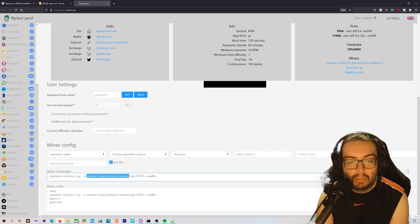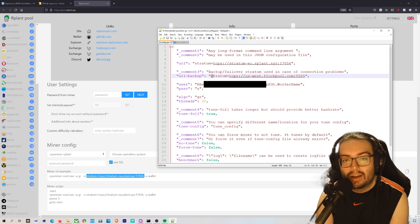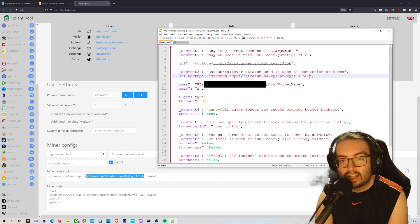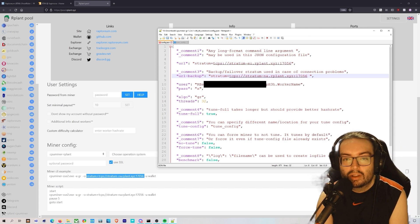Here I'm mining to stratum EU, and I'll put the backup as America. You can set a backup pool so that if the primary goes offline you'll switch over. Just don't use two completely different pools, because then you'll never get a payout — you'll be jumping between pools and never accumulate enough for one.